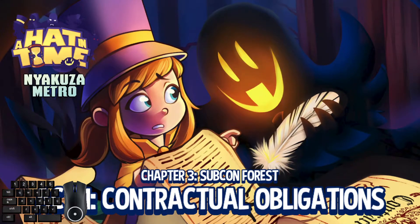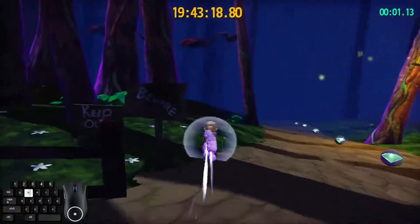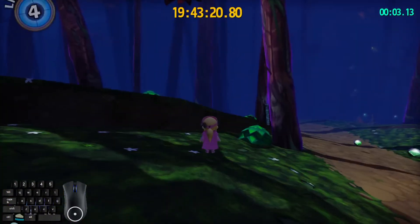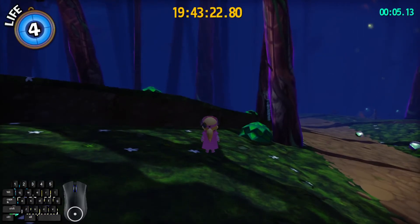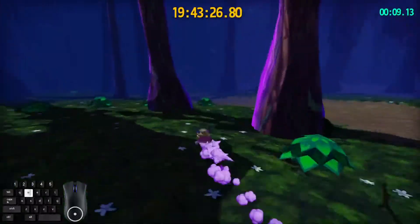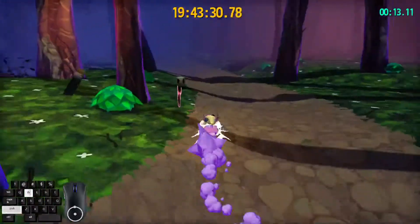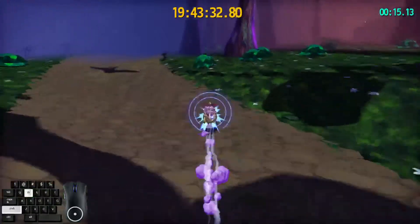As you spawn in here, you want to buffer a dive. Do two dive boosts, up-left. And then you want to jump and dive to get some momentum. Off the edge of that tree, you can get some extra momentum to do a momentum dive boost.